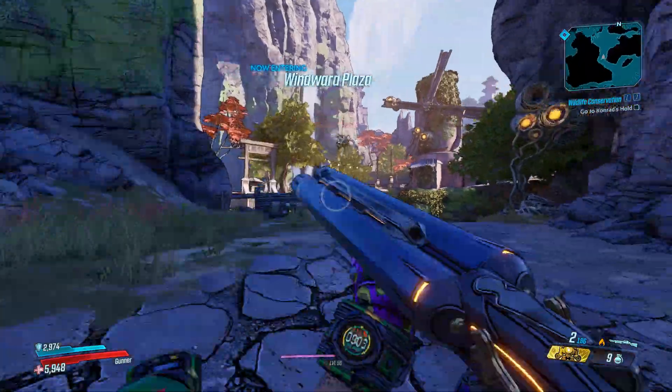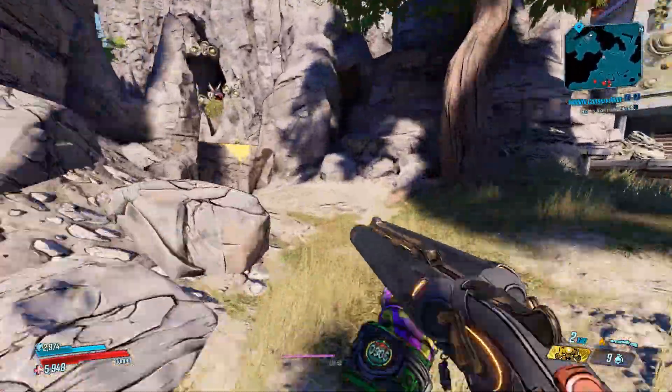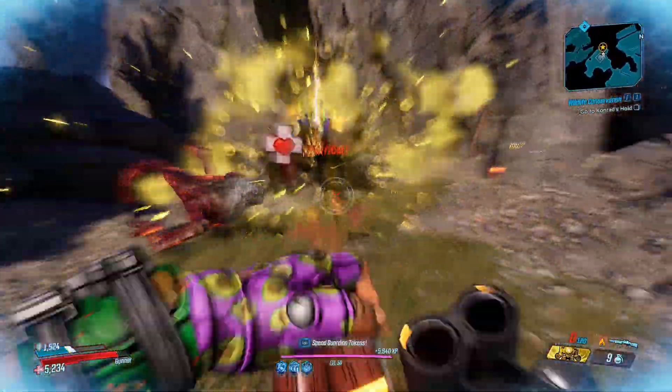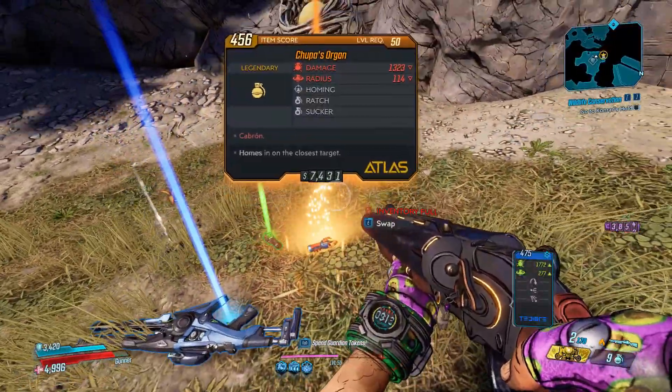Once you've hit the fast travel you want to save and quit, and once you spawn back in you want to just follow the path up the stairs, and to your left you will see a ledge, and just up that ledge you will find Chewpacca Brach. I've managed to get this grenade mod drop a couple of times, and so far I can confirm that it can come in both homing and longbow.